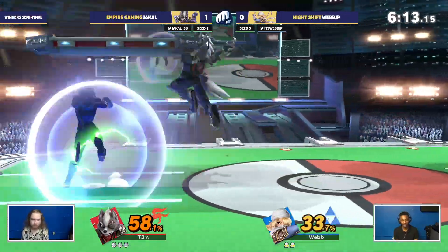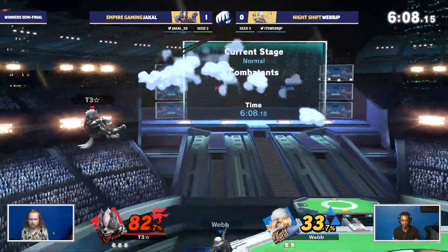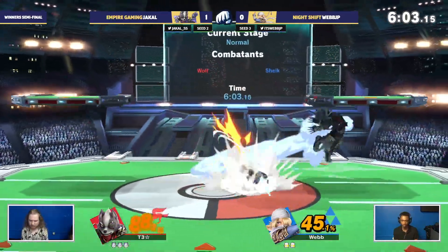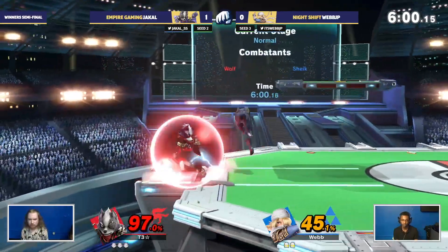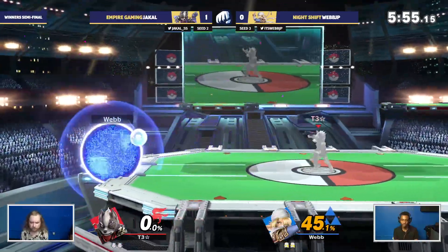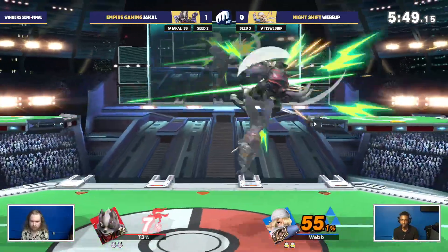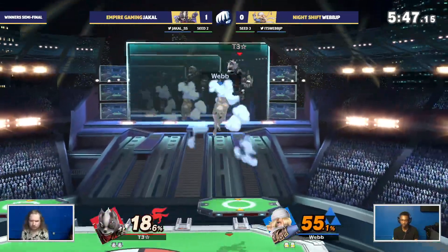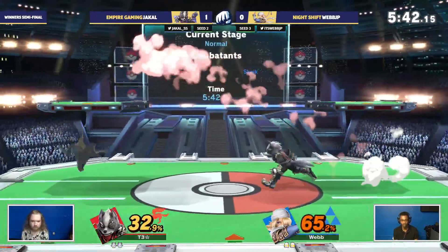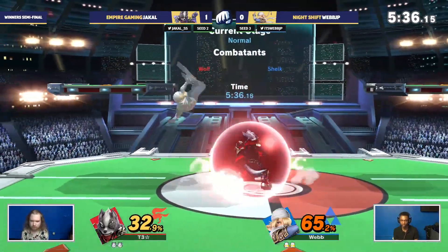The main thing Jackal is doing is holding down center stage — really having very good stage control, not allowing Webb to be put in positions where he gets edgeguarded. He's going to be in this situation right here, but he's able to escape it with that right attack option. But there we go — just a stray neutral air is going to lead to a bouncing fish KO, and we're still in even stocks. Soft air into the bouncing fish was definitely crucial, something that Webb has definitely worked in the lab for a while. Another combo, getting those up airs, huge forward air to extend it — doesn't get the grab. Good acknowledgment from Jackal to get that spot dodge and avoid another big string from Webb JP.